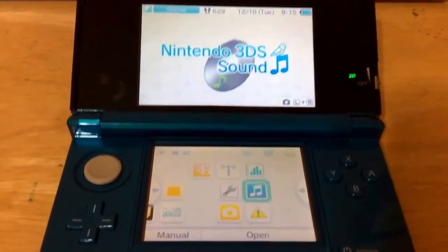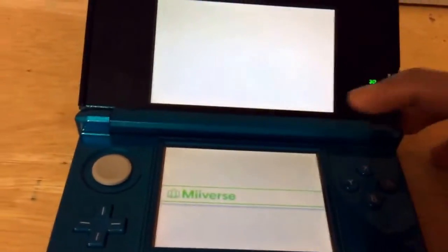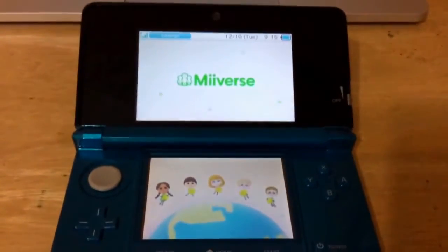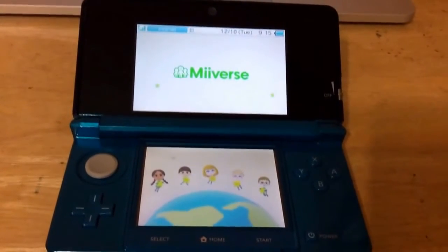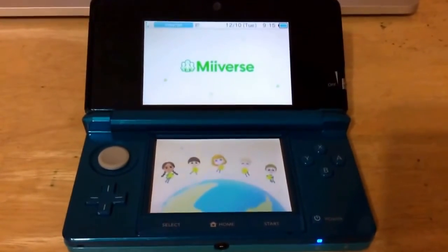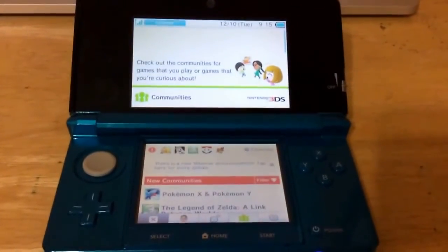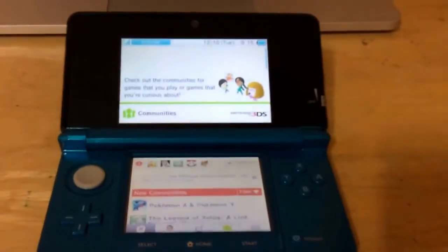The second new feature is the Nintendo Network ID. What it does is you set up an account on one device and then you can log in with your other device. If you put money on one account, all that stuff will be transferred onto your 3DS or other devices, which is really nice. A lot of people have been frustrated that they put money on one device and can't access it on another — well, that's fixed now. You can sign up if you have a device.